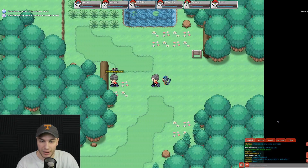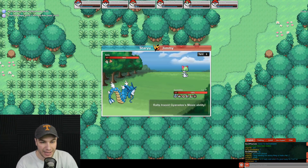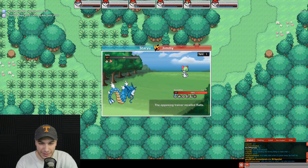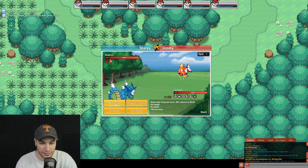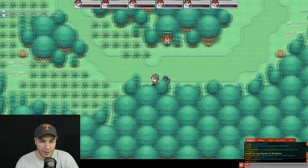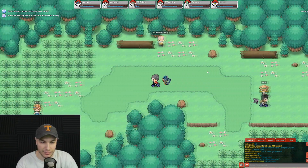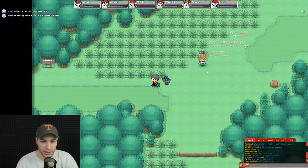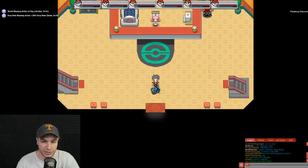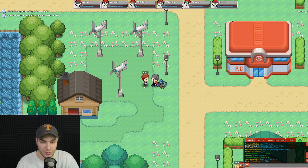Heading through Route 102 now, probably have to fight this trainer named Jimmy. He has a Ralts and a Magikarp — wait, why does he have a level 71 Magikarp? That was a waste of a battle. I'll go around this other trainer because he has a Haunter he won't evolve — trading evolutions just suck. After Route 102 we make our way into Petalburg City. Always checking the Pokemon Centers. There are a few NPCs in these towns but nothing important.